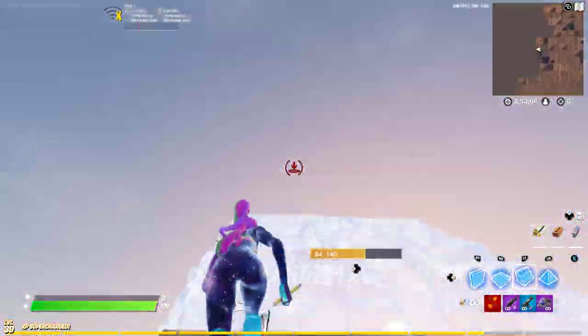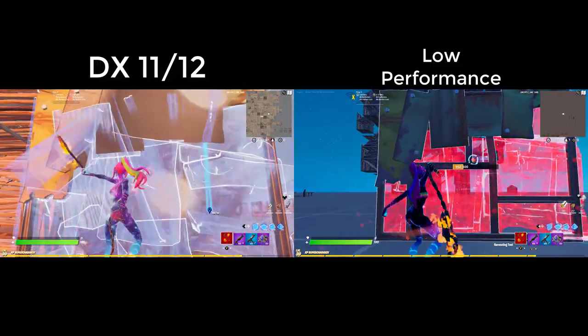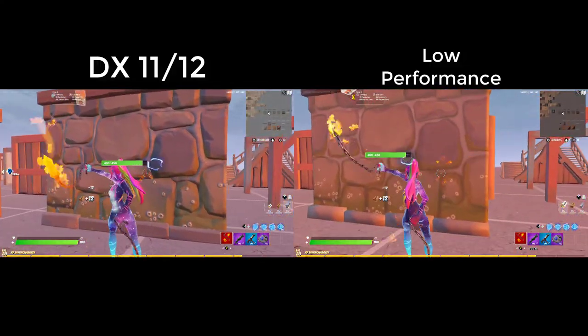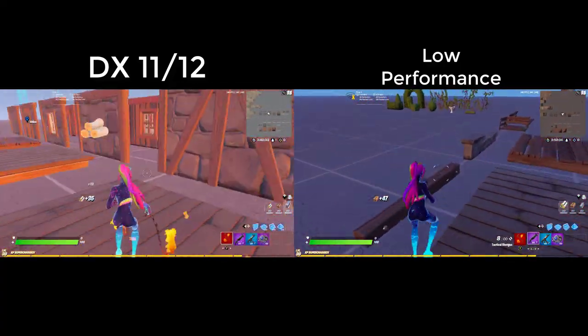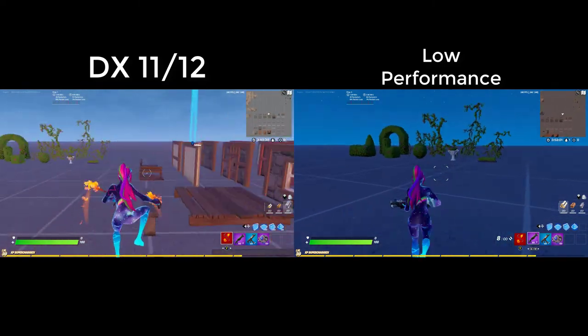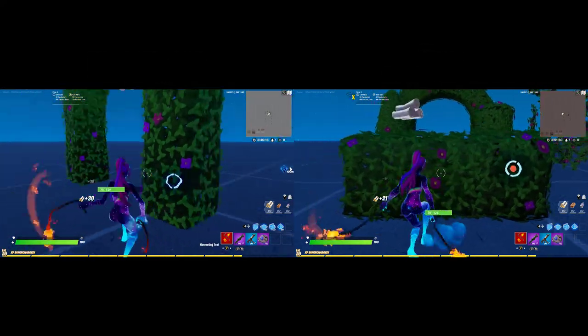Going on to the second con: this could just be a me thing, but I feel like you can't tell when someone's taking your wall or when something's being broken. Obviously you can hear it, but I'm more of a visual person. So as you can see, when you destroy structures or even shoot at structures on low performance, it doesn't shake anymore. It physically just slowly goes down on HP. So if you're looking at the wall, obviously you could see it and hear it, but if you're not really paying attention or if endgame is really stacked, you will not see someone behind it, or if someone's breaking a tree behind it, you can't really tell.